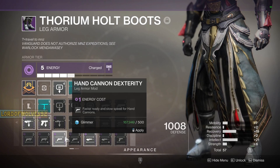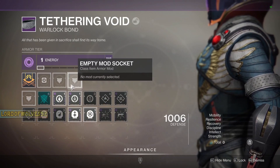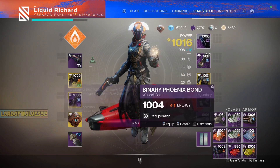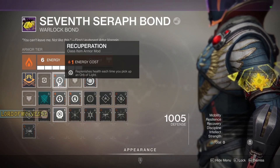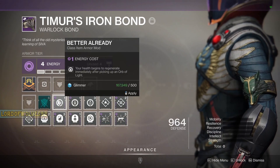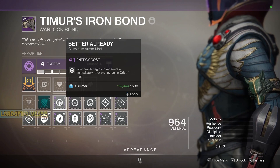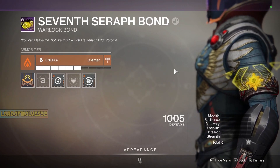Now our bond is really critical. I don't like using anything but solar for hard activities, because solar class items come with the Recuperation perk, which says: replenishes health each time you pick up an orb of light. That's super critical and definitely different from the void perk, which says your health begins to regenerate immediately after picking up an orb — but regeneration can be stopped. So if you start to regenerate and immediately get shot, you basically didn't get any health back from it. So I always use Recuperation on our bonds in hardcore activities.